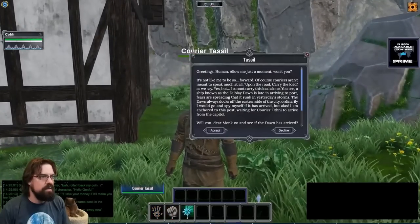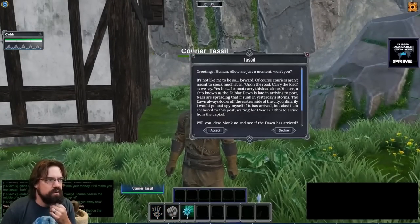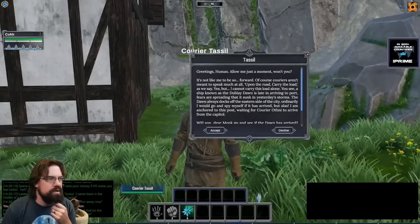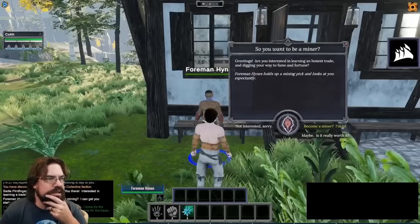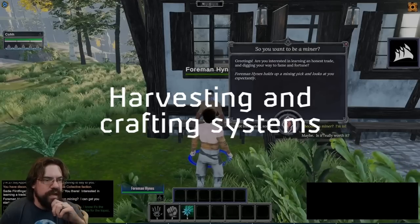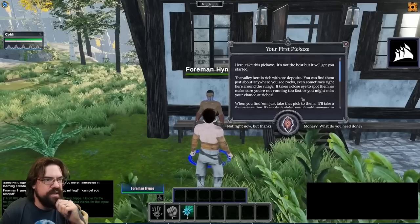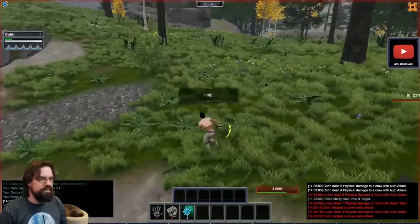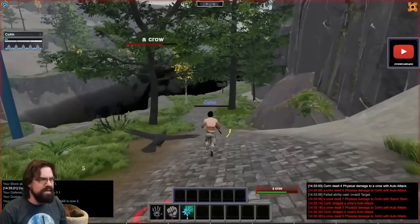Exploring a bit more, Ko found that just by talking to NPCs in town, he got sent on more quests. There was no visual indication that those NPCs were meaningful — he just came across them and started a conversation. One such conversation introduced him to the harvesting and crafting systems, or more specifically the mining and blacksmithing professions. After trying to attack something with his mining pick still equipped, Ko found himself in a bind again and in need of assistance from whoever just happened to be in the area.